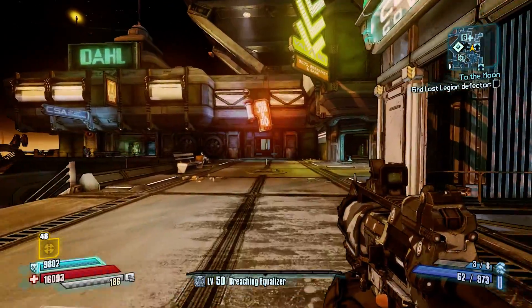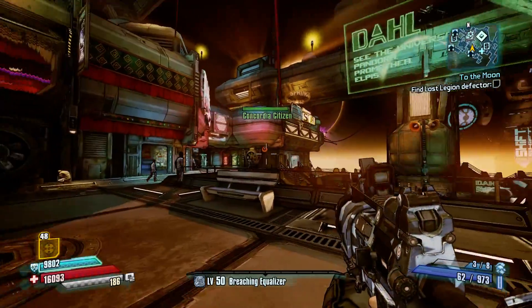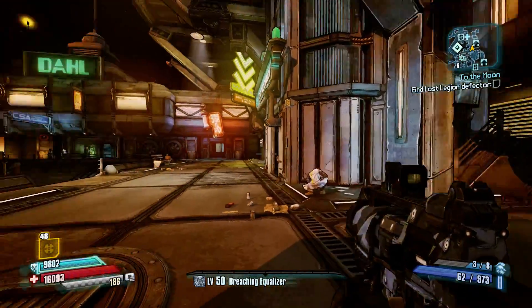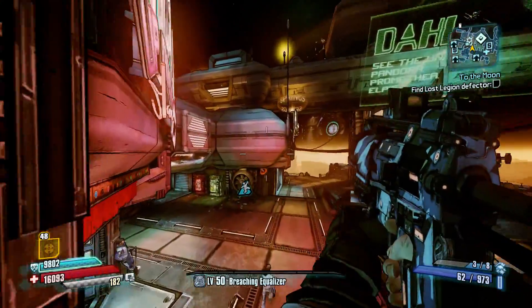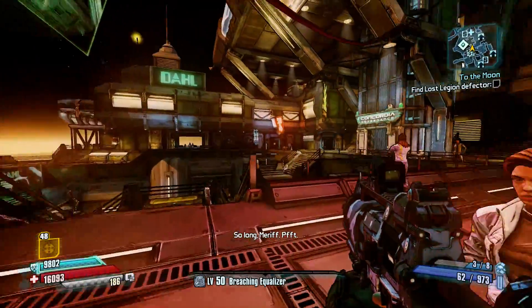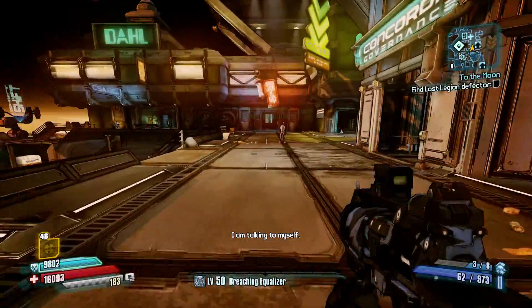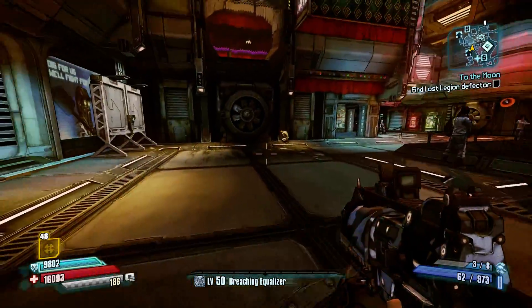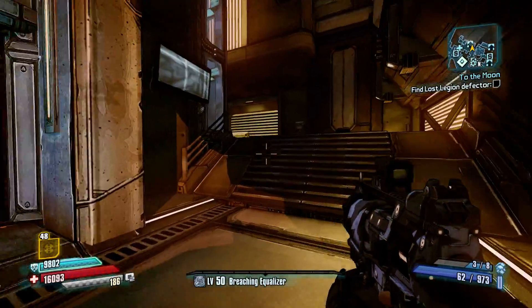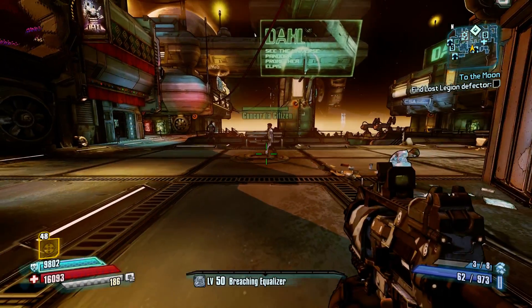Wilhelm doesn't seem to get as much love as he should on the forums. I picked him because I would be playing this game solo, and he seemed to have the best solo player traits. It ended up being different than I thought for what skills worked, but there are some skills for him which are amazing. The great thing about him is it's not the capstone skills which make him great for solo — it's actually some of the mid-tier ones.